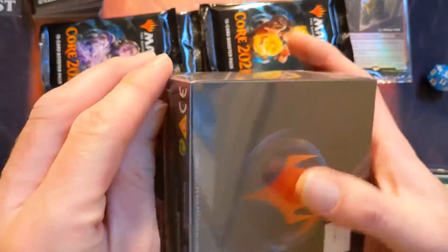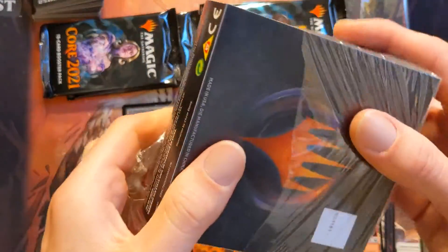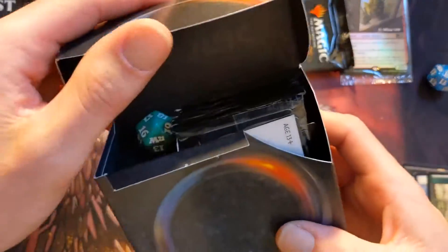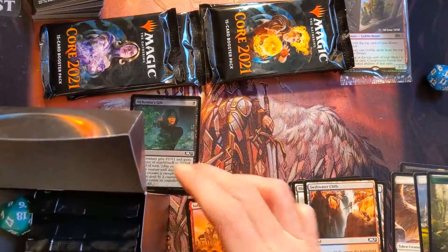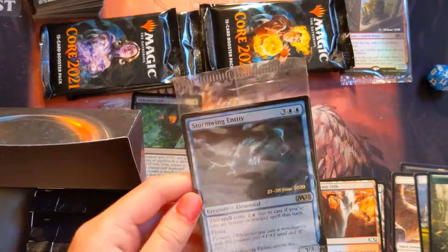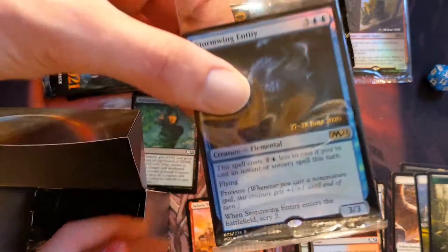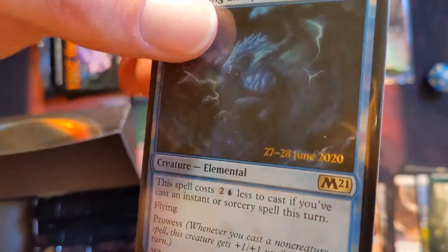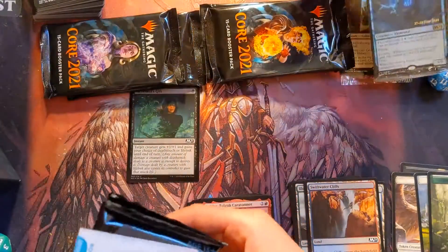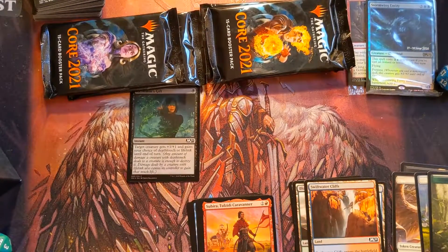I'm going to pop this one open for her — it's always so hard. You just have to get your fingernail underneath it; you'll get it over time. I think it's easier with Pokemon since those ones aren't as thick. Alright — Stormwing Entity, that's pretty cool! I think we both got evenly matched promos.